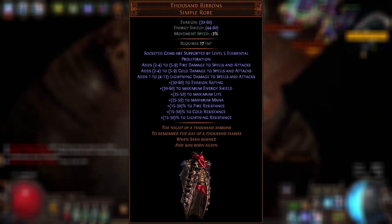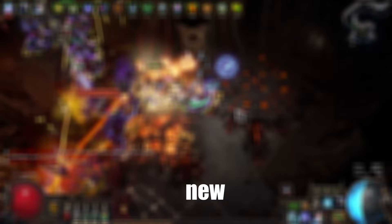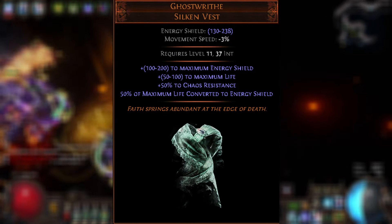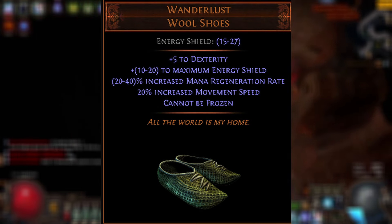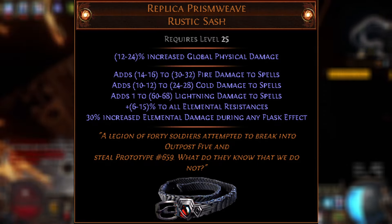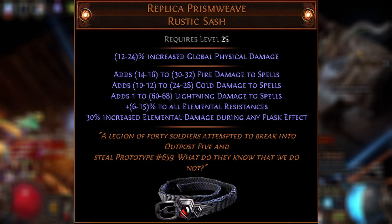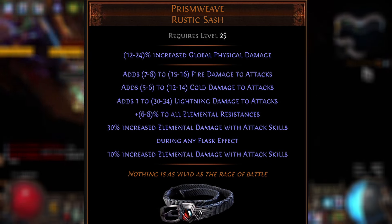Hello everyone and welcome to another video. Remember to hit the like and subscribe button if you're new to the channel. This is a video to show you guys some unique items that you can use for leveling a new character. We're in week 2 of Path of Exile's Necropolis League, so if you're new to the game, these are some low level items that you can purchase if you happen to find some chaos. If you start your second character, these are some amazing units you can use to level up very quickly.